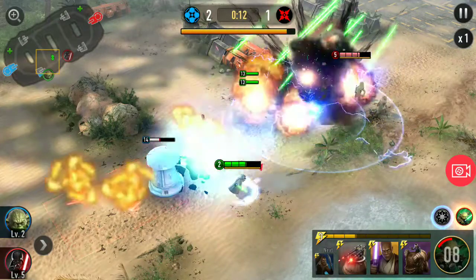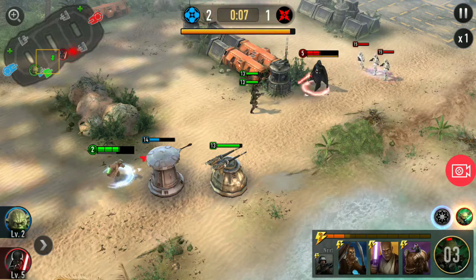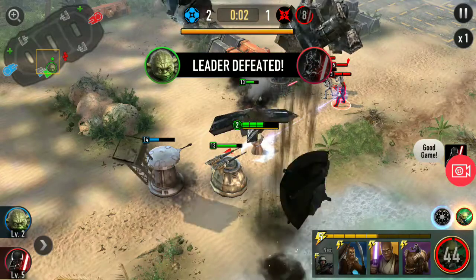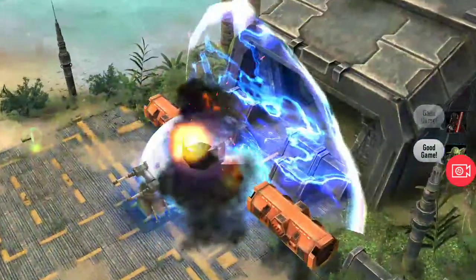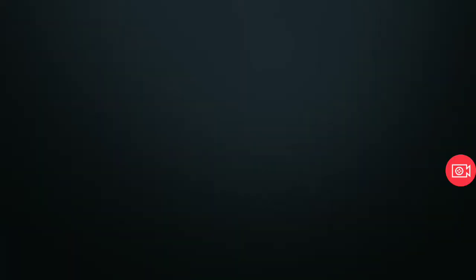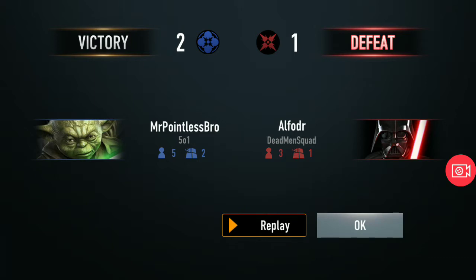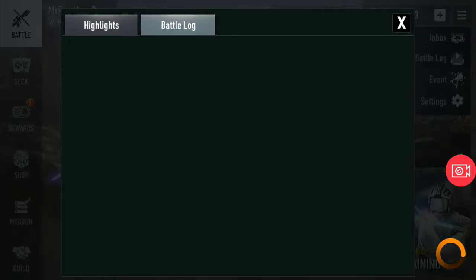I put the Wookiee in the front and the Pathfinders a little off to the side, so that if a straight-line AoE like the TIE Fighter is used, the Pathfinders won't get caught. I make sure Dark Vader doesn't touch my tower and I win the game. From that game, you saw you can slow push with Yoda — he has a pretty strong slow push. Turret placement is very important: if you want to support your slow push, put the turret right behind it; if you need more defense, put the turret next to your tower.